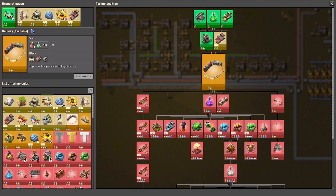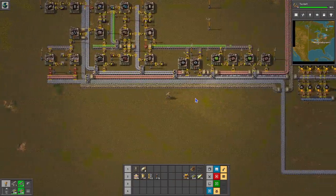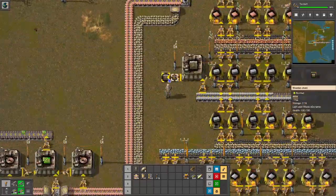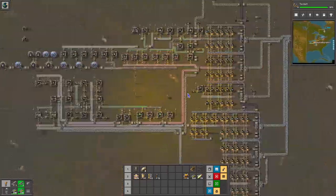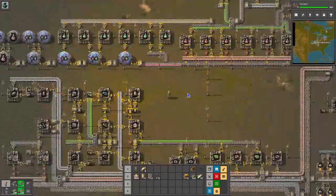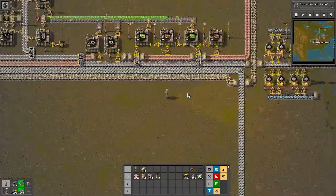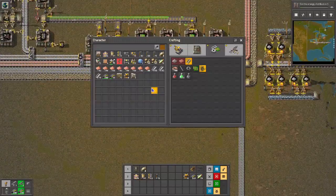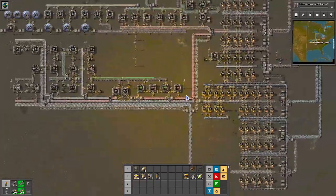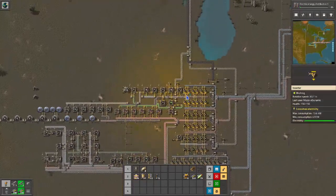We will add that to the list. So we have walls here, and we'll call that good. Then we'll add military science. We need copper, iron, and steel, which we have right here. And stone bricks, which we have there — that's the walls already. And we need coal. Yes, that's what we were doing. Oh, that's right. I keep forgetting — we said that we were going to do military science in another town.